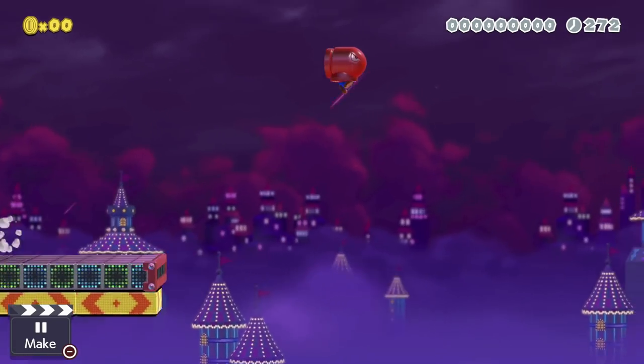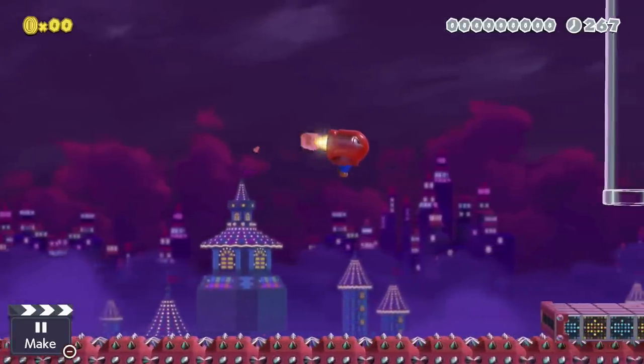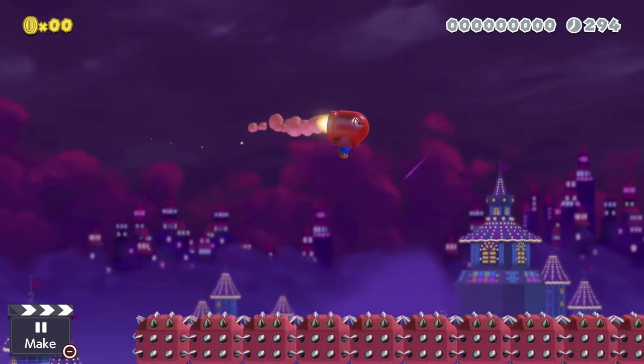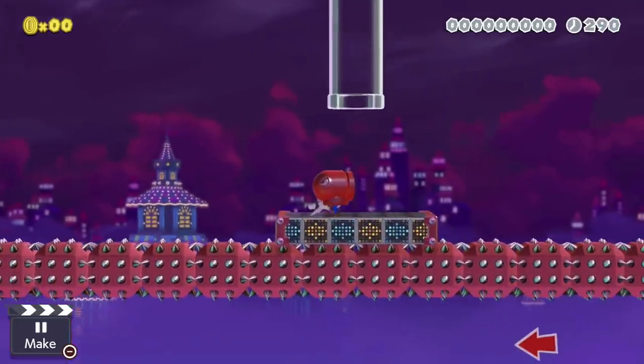Boost pads give a tiny bit more flight to your jump because you're jumping at a faster velocity. You could also use conveyor belts to crank your speed up and have them shoot you off the side for more horizontal reach.